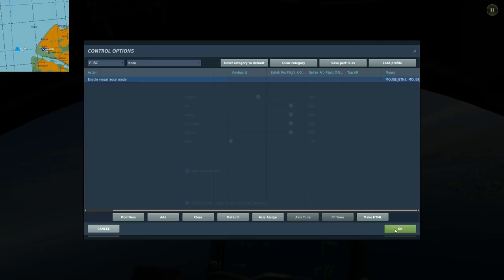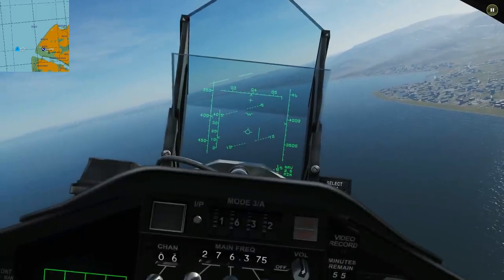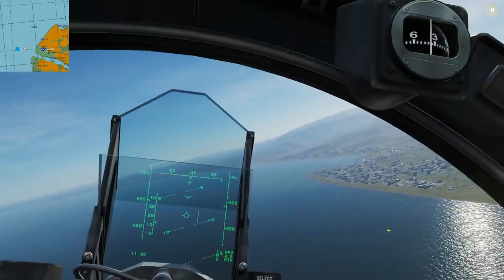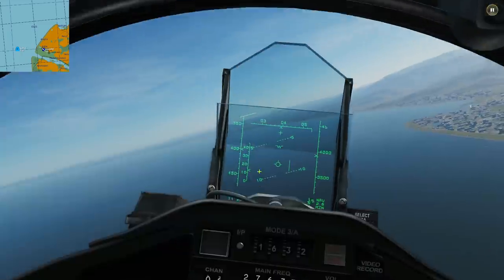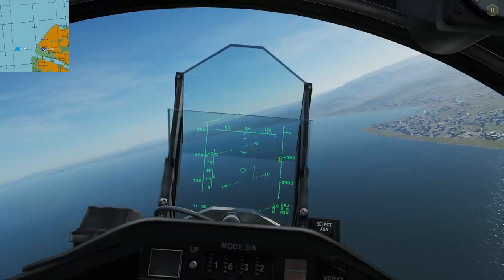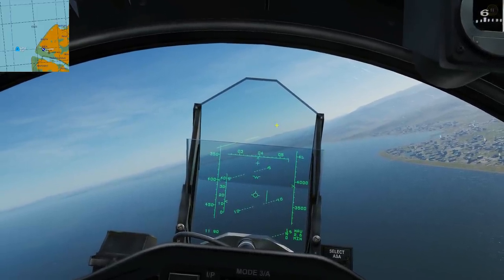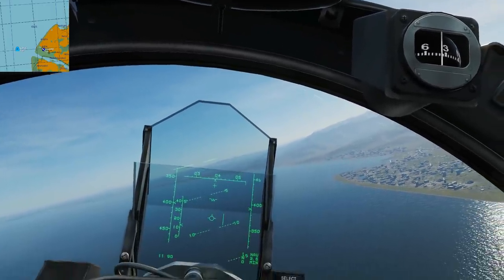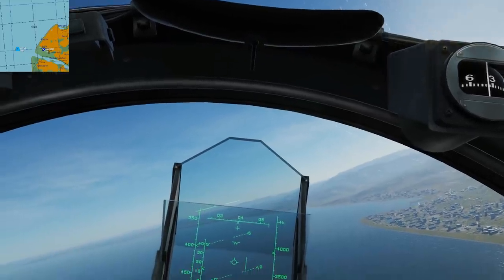Now it's important that we don't have selector mode set. If you're in a high fidelity plane, you will have selector mode set — you can tell because it's got a little yellow cross where you can push buttons. In an FC3 plane it will not be selected as standard. To change between selector mode and recon mode, press Left Alt+C. The yellow cross disappears, so you're no longer in selector mode — you have to make sure you've turned that off.